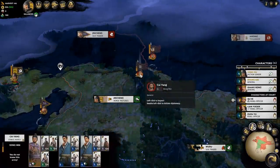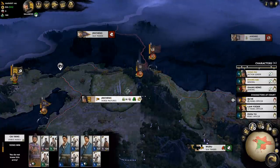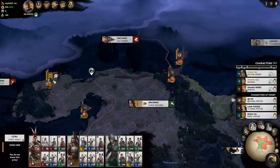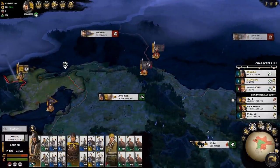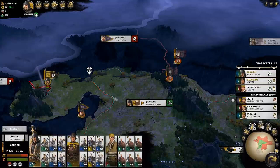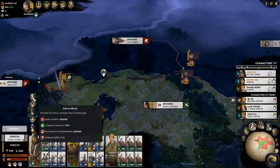I kind of have a problem here. If they take that town - which they will - I can fight either army one at a time and possibly win, but both at the same time, I don't see that happening. I'd have to force march back if I want to get back there next turn.